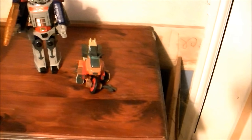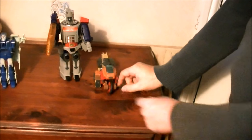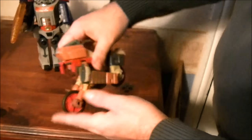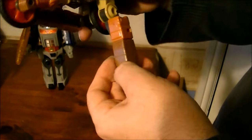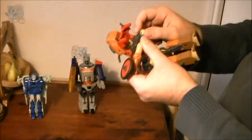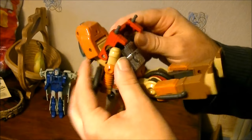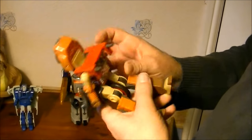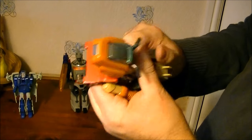On to Wreck-Gar. Wreck-Gar is a slight oddity — for many years the only Junkion ever made, and reasonably effective. He comes with his axe. You've got real rubber on the tires, which surprisingly hasn't deteriorated at all with age. Also unusual — part of this is metal. A lot of it would be metal-coloured plastic, but this part here is real metal, which is unusual on any Transformer.